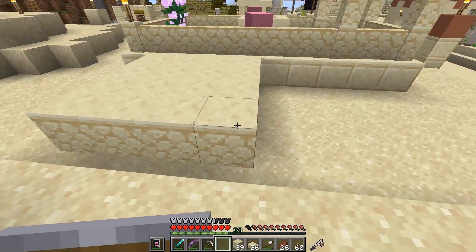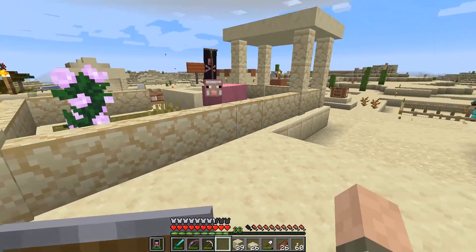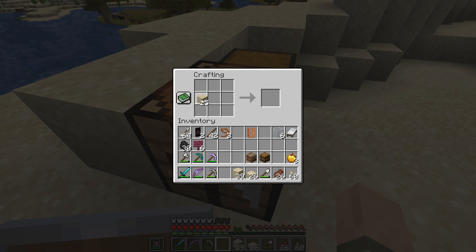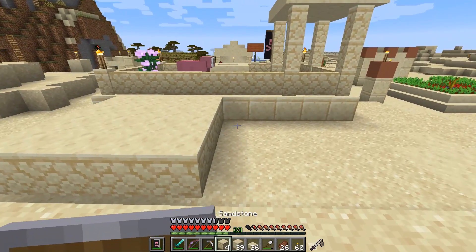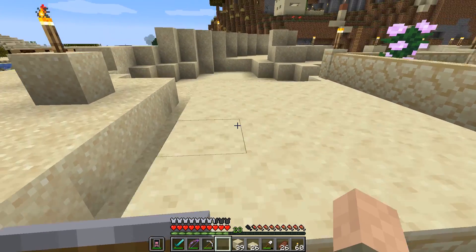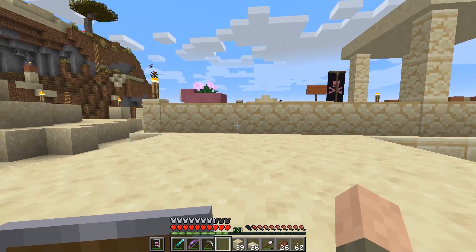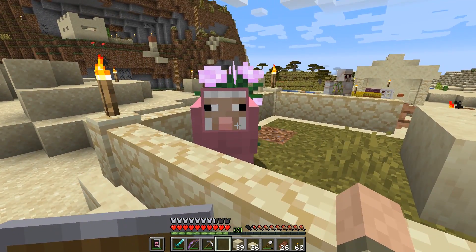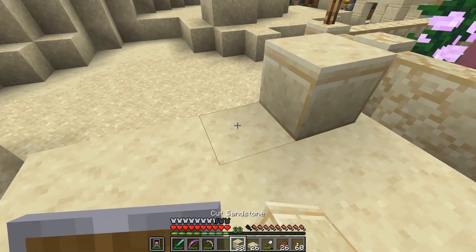We don't want to put a door in yet because Dolly will probably make a run for it. I'm gonna need a little bit more sandstone — let's make some more. These are the kinds of projects I usually do off camera, but a lot of you want me to do this stuff on camera because you feel like you're missing out. She's sacred — she's got special powers, so you never know what she's capable of.